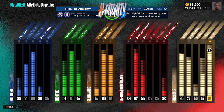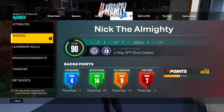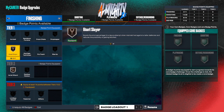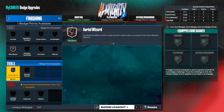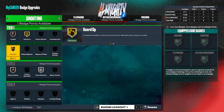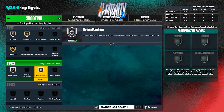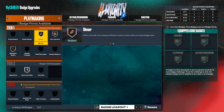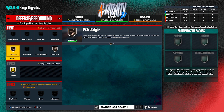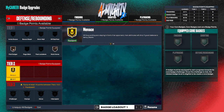My stamina is a 91. Next, I'm finna take y'all through the badges. My potential is 11, 26, 19, and 12. For finishing badges I get Giant Slayer and Aerial Wizard. For shooting badges I get Amped, Claymore, Guard Up, Catch and Shoot, and Green Machine. For playmaking I get Dimer, Floor General, Mismatch Expert, and Quick First Step. For defense and rebounding I get Pick Dodger, Workhorse, and Menace.